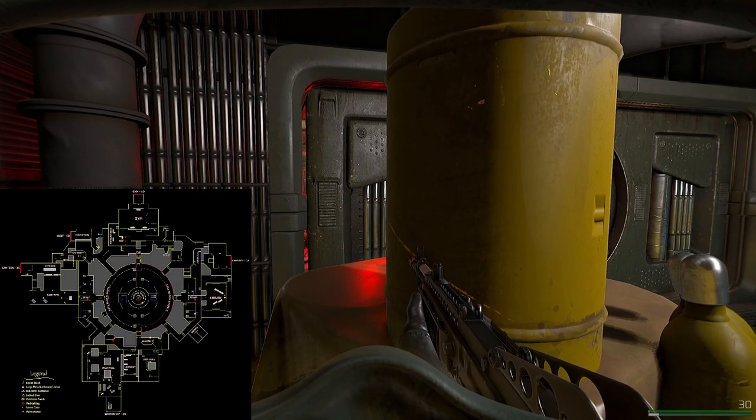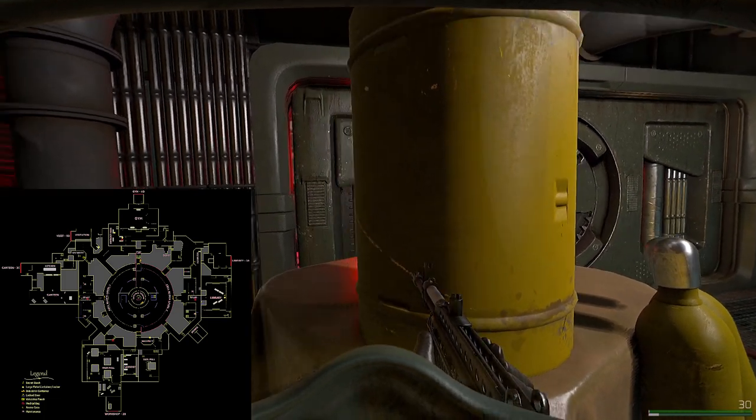Luckily it's a pretty straightforward map — a very circular situation. You can clear everything on the outer circle and then move to the center, go upstairs, and find the vault fairly easily. Just got to watch out for those pesky shotgun AI.